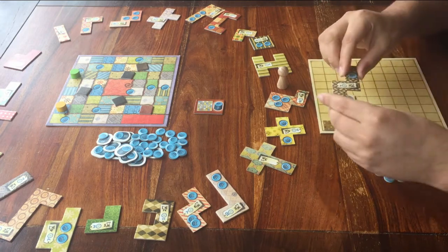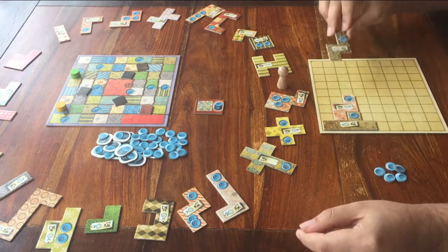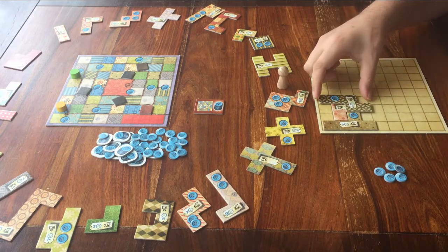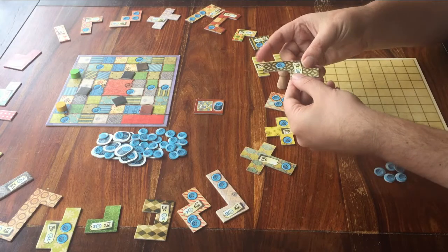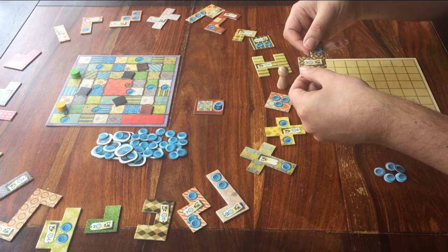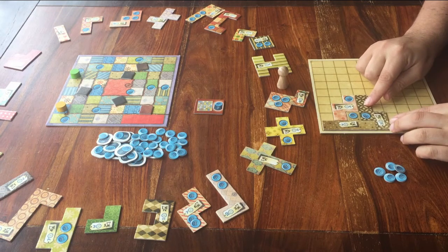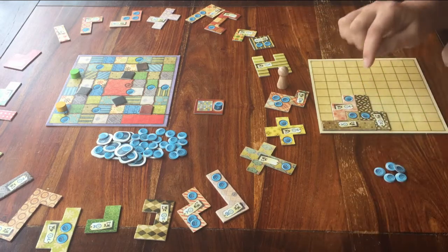Step three: place the piece. I can now put this piece anywhere I like on my own board. The only thing I'm not allowed to do is place it on top of another piece. But other than that, I can do whatever I want — I can put it like this, this, this, or this. I can even flip it around if I want. I will put this piece here. Once I've done that, I'm not allowed to move it later. Once you've placed it, you can't take it back.